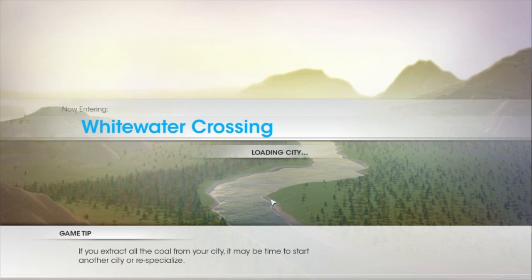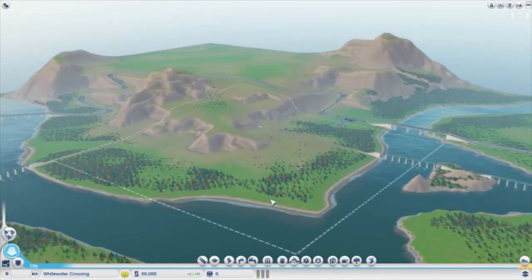Whitewater Crag Crossing. Reticulating splines — and then something about llamas too, which I saw in the intro thing. Oh no, they didn't have that.